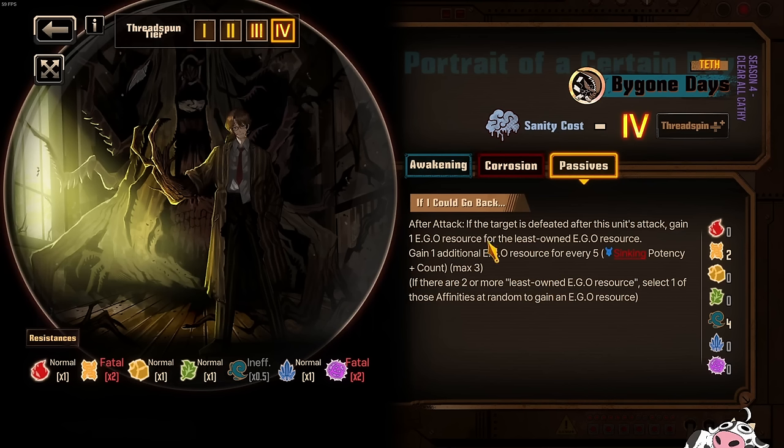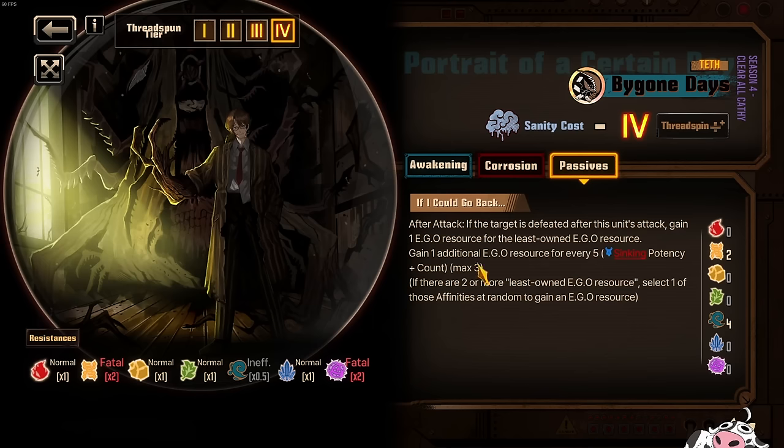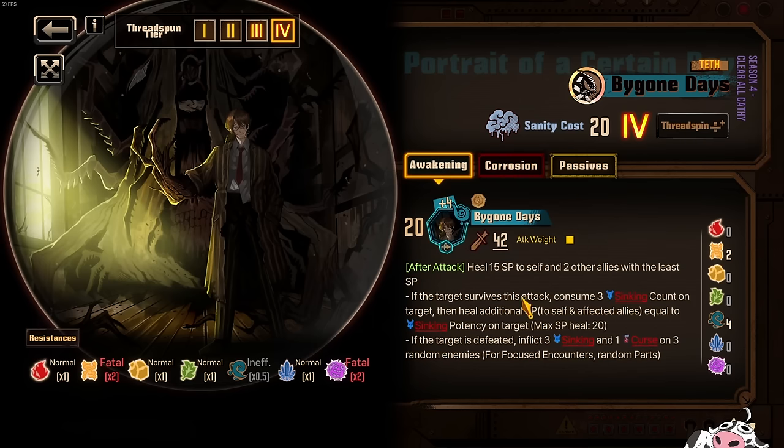The passive: after Gregor attacks and defeats a target, you will get an Ego resource and gain 1 additional for every 5 sinking potency and count on the target. This is a nice bonus — you use this once and then you have this passive forever. Then you just slap on your Linden Gregor and you're pretty much good to go. This is the pairing for Linden. You must use this Ego — it's really very solid.